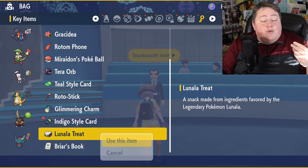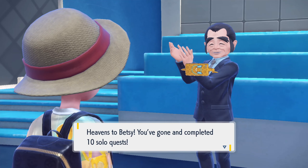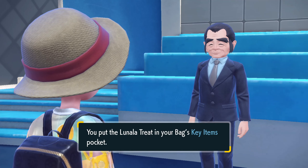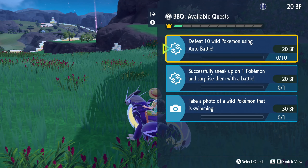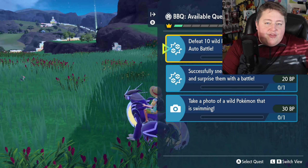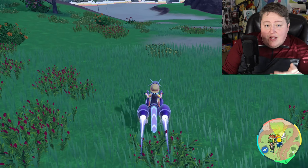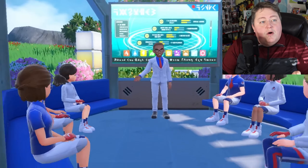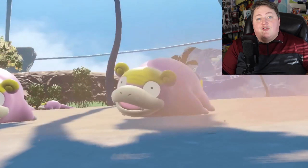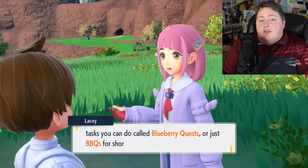As you can see on screen right now, this is the Lunala Treat, which I got earlier. The way you get these treats, you have to complete the BBQs — the Blueberry Quests — throughout the course of your game. It doesn't really seem like you have to complete any specific ones; just doing general ones over and over is how you earn these. Each treat seems to be awarded at a certain threshold — like 10 BBQs, 20, 30, 40, however many done. As far as I can tell, it is random — there's no real rhyme or reason. My very first one I got was Lunala. I've heard of some people getting Articuno as their first, and I've heard of people getting the dogs — like Raikou and Suicune — as far down as like 100. So obviously we are going to have to do a lot of BBQs, but there is a good chance you could get your favorite Legendary pretty much right off the bat.